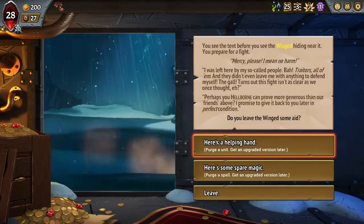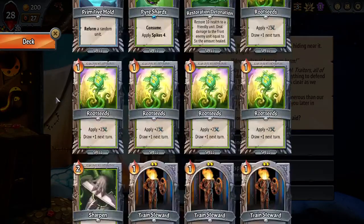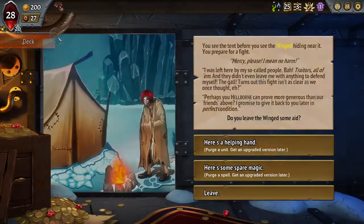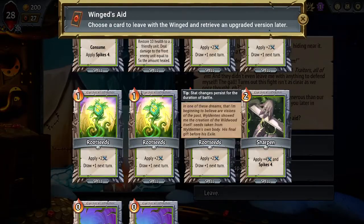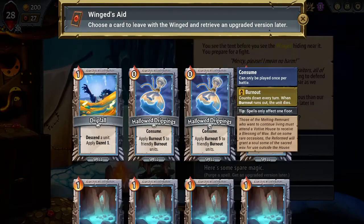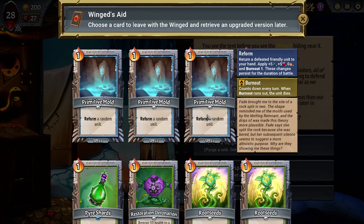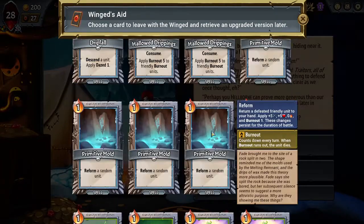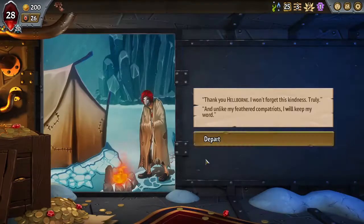That's a skip for me. Purge a spell. What do I purge spell-wise... Sharpen. Primitive Mold, I think. Sharpen will be okay. I can stick on Wickless Baron. So I'm going to keep the Husk for now.